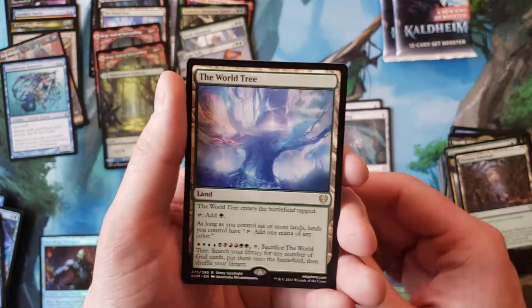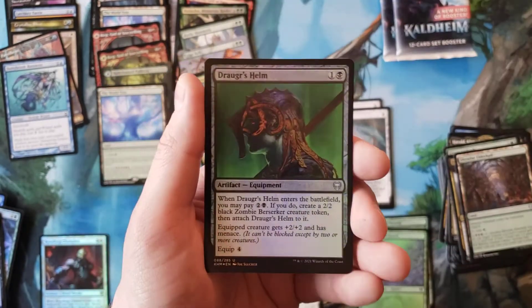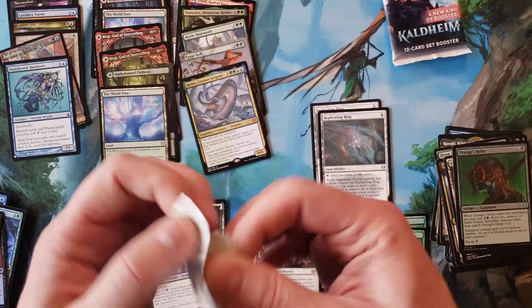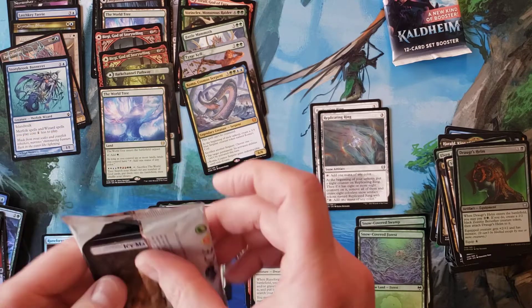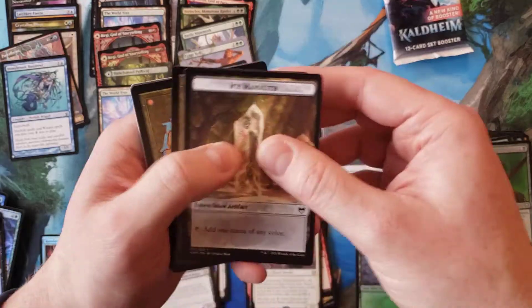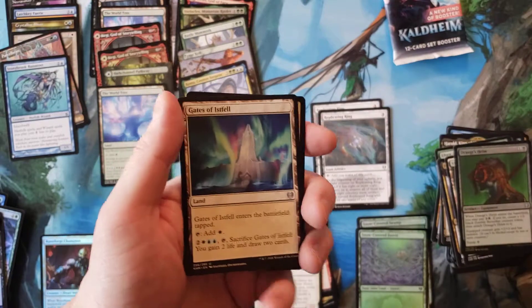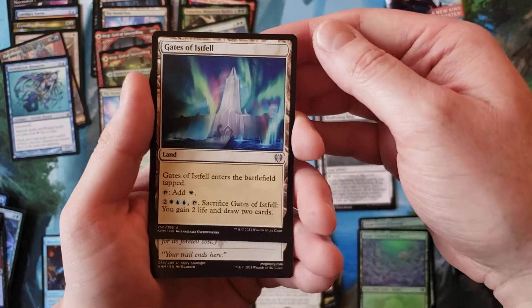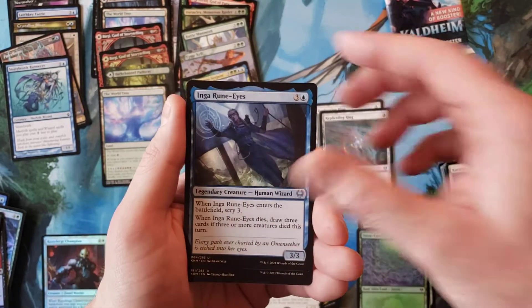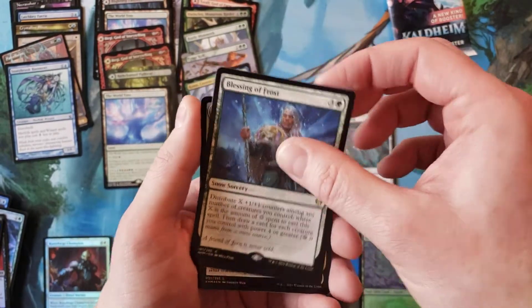World Tree again — second World Tree, cool. Blizzard Hawk, Draugr's Helm. Two packs left. Thank you to Vorinclex, thank you to Koma, thank you for the Tyvar Kells. And I haven't even seen this one yet — Gates of Istfell!